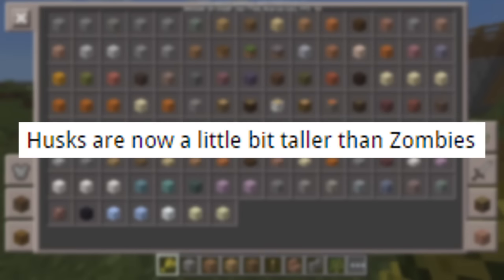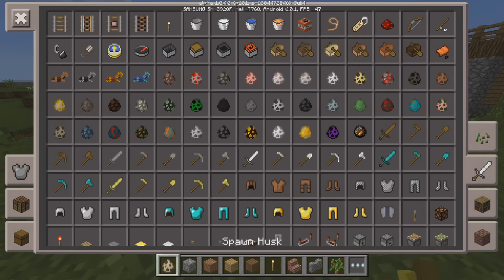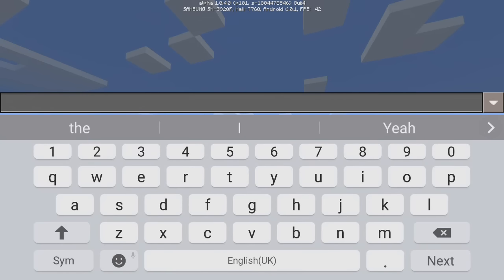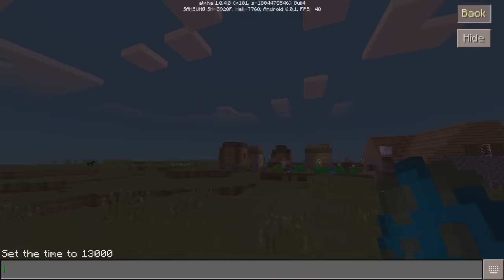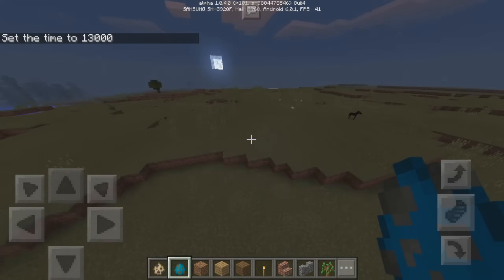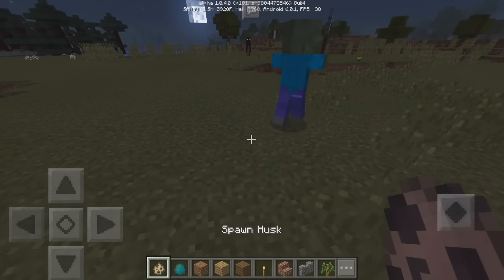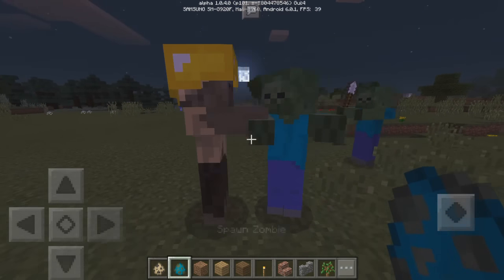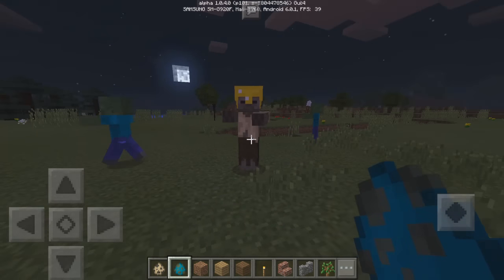The next tweak is that husks are now bigger than zombies. Let's see if that's true. I'll spawn a husk and a zombie — they're probably going to burn, so I should set the time to night using cheats. We'll move away from the village so the zombies don't attack the villagers. Spawning them in now — yep, the husk is actually bigger! It's not a huge difference, but still pretty cool.